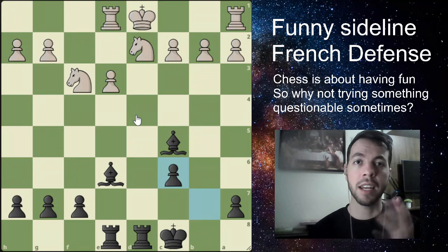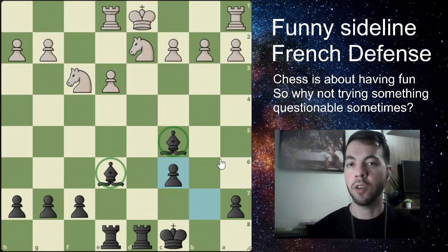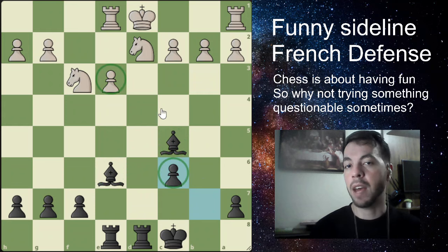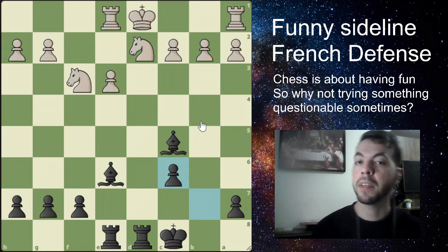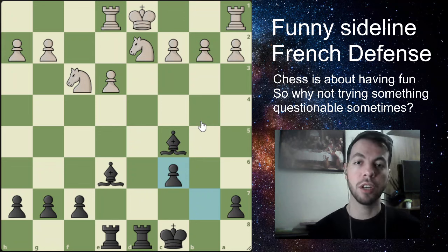According to the engine, this is about minus 0.2 to minus 0.3 for black, because we have an open board and we have the bishop pair on that open board. Yes, we have an isolated pawn here, but they also have one. Pawn structures are not really great, but we have the bishop pair. We might fight for an advantage here on the open board.